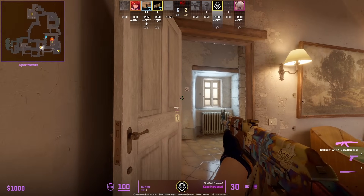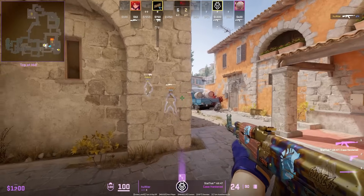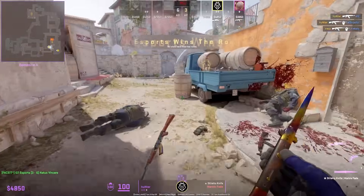If you want to 100% win the post plant on the A site, position yourself inside apartments and then you can easily flank up short when the CTs go by.